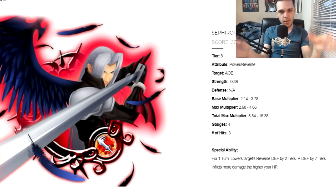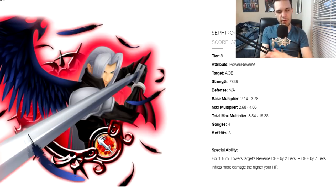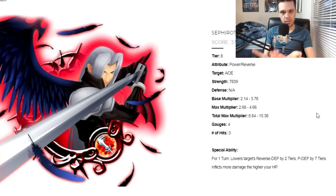For one turn, he lowers targets' Reverse Defense by two tiers and Power Defense by seven tiers, and inflicts more damage to higher HP. That Reverse Defense two-tier debuff is one of his main traits. This metal is primarily useful if you already have Kairi or Shion EX — particularly Shion EX — because you want the reverse buffs for a reverse metal. If you don't have either of those metals, you can still use Sephiroth EX, you're just not going to get as much value out of him.